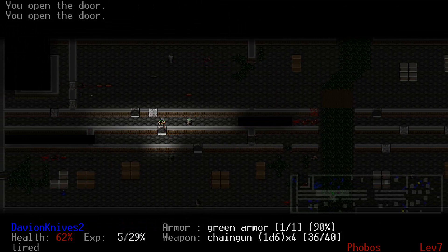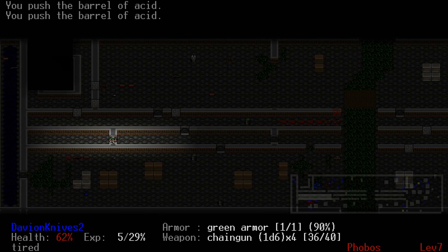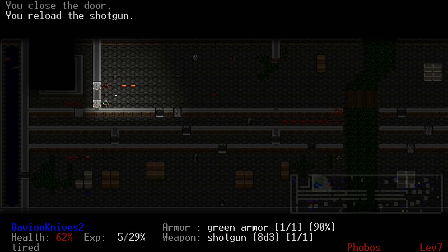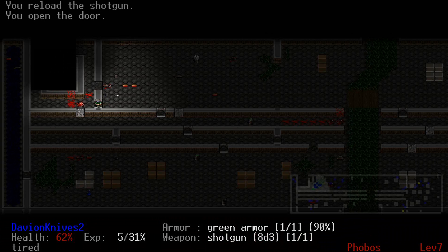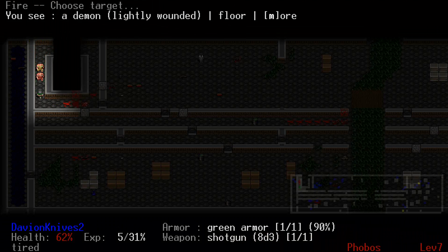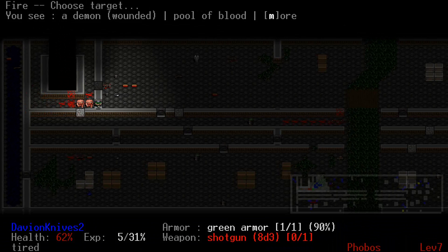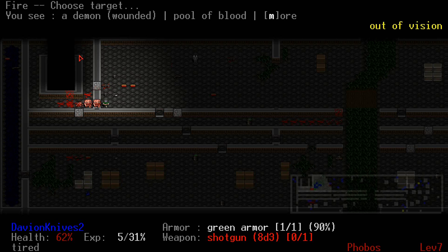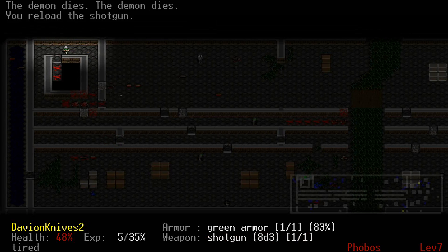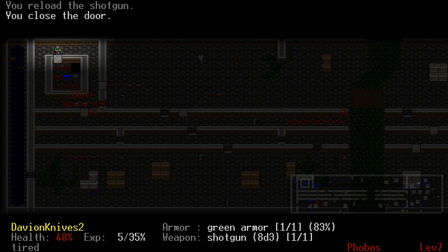There might be imps. I'll take a risk. Okay, all the imps are killed over there. We only have demons left. They're right on top of each other, which means it's gonna suck to bounce them back. That was worth taking a hit. One more is left. That's worth it. That's also worth it.